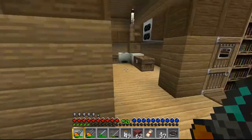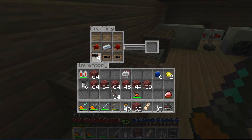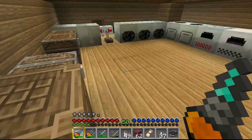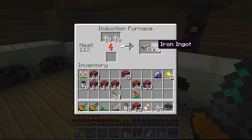Let's come over here and craft that electronic circuit just like so. Here we go, then put these like that. In the middle we have a Lapotron crystal. Now what I need is to craft myself two machine blocks, which I will need to refine this iron.